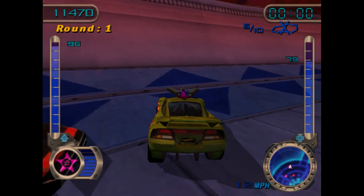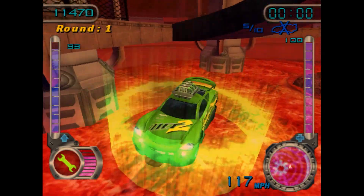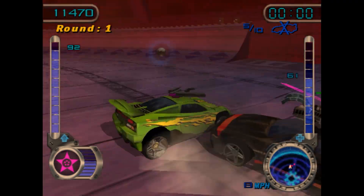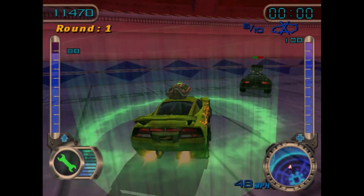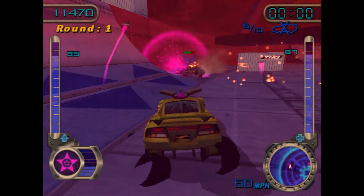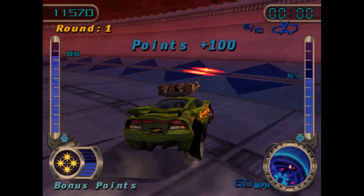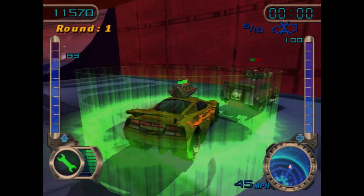There are jet boosters — they're not on this map — which greatly increase the acceleration of your car. They don't increase the top speed; that's what your normal boosters are for, which you regenerate by getting points. In the PC version, if you fell into lava, you'd be put to one health. That's interesting that it doesn't work the same in the PS2 version. The damage model on this game is actually really impressive, especially for 2002 when this game came out.